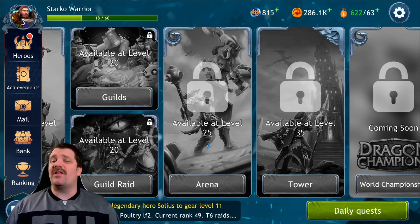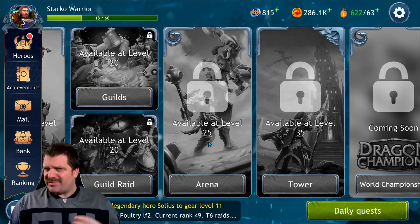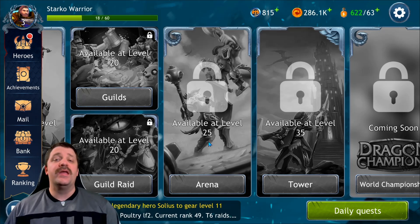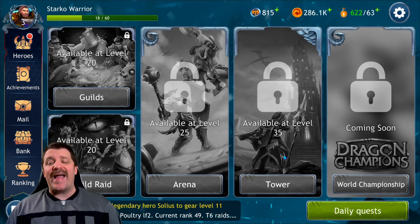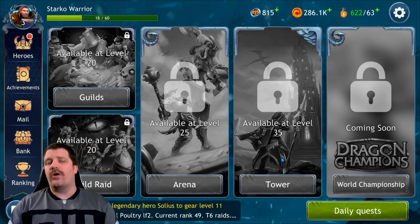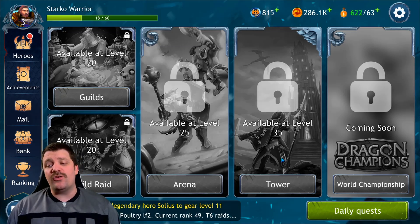At level 25 you get arena — so PvP is definitely part of this game, though it's player versus AI rather than live PvP, but it's very challenging and a lot of fun with great rewards. Then at level 35 you get a tower where you progress per floor to earn a bunch of rewards — that's another end game content piece.